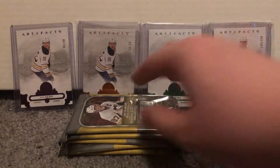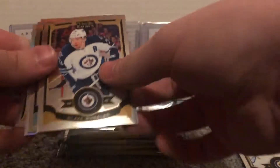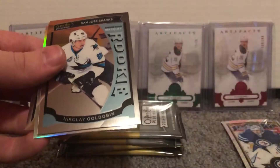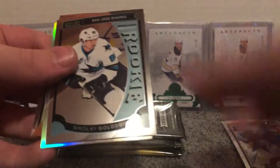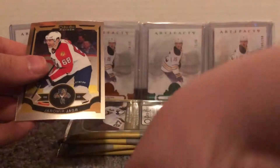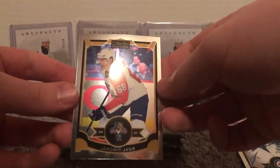I'll keep the retro rookies separate. Thank you guys for tuning into this — hopefully you stick along because I rip packs often. Blake Wheeler — another Jet, what the hell! Nikolai Khabibulin rookie card there, and an NHL All-Stars insert — rainbow John Tavares and Yaroslav Yager.